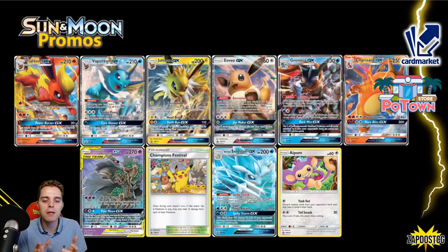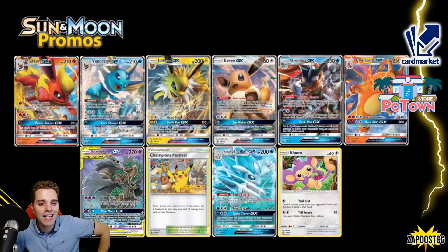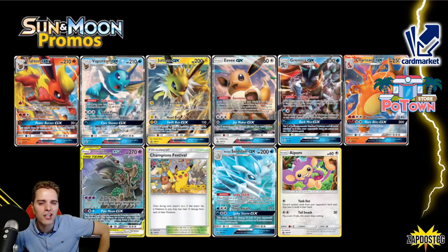Also be sure to check out cardmarket.com — the best place to get yourself physical product if you're a European player. You can buy and sell cards to people all across Europe, and I personally use it every single day. Anyhow, have yourself a fantastic rest of your day. This is the rotation — you already have an idea of which cards you need to sell ASAP before they lose value. Be sure to look on the horizon for Sword and Shield onward videos, which we're going to be making sooner rather than later. But first we have to focus on Player's Cup 4. See you guys tomorrow. Peace!